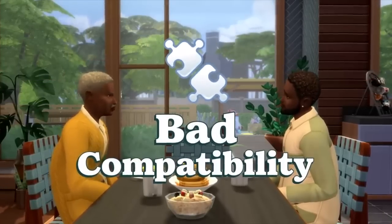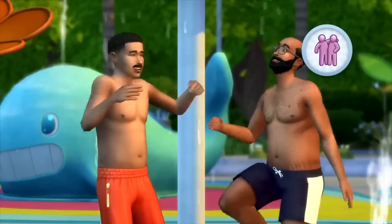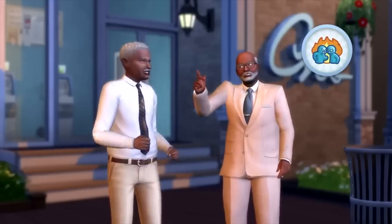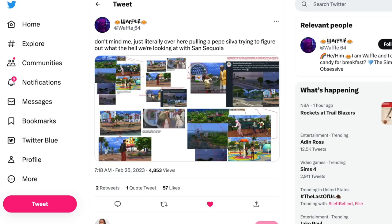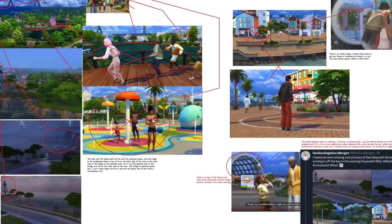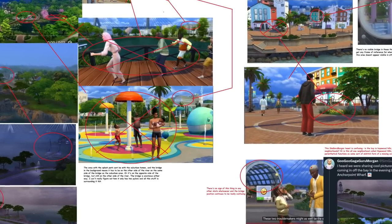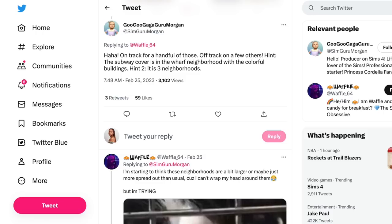After this tweet, the whole Sims community on Twitter went into a frenzy. Someone named Waffle_64 was trying to break down what we were actually getting within the game. As you can see, there wasn't much shown — the references given came from other SimGurus dropping hints on Twitter, not from the actual trailer. SimGuru Morgan replied saying they were on track for a handful of those, off track on a few others, with a hint that the subway cover is in the Wharf neighborhood with the colorful buildings.